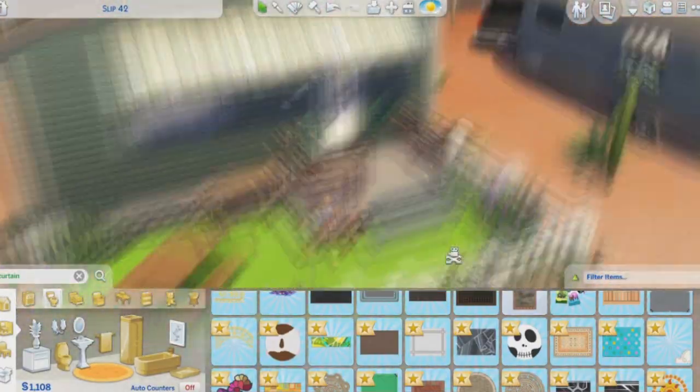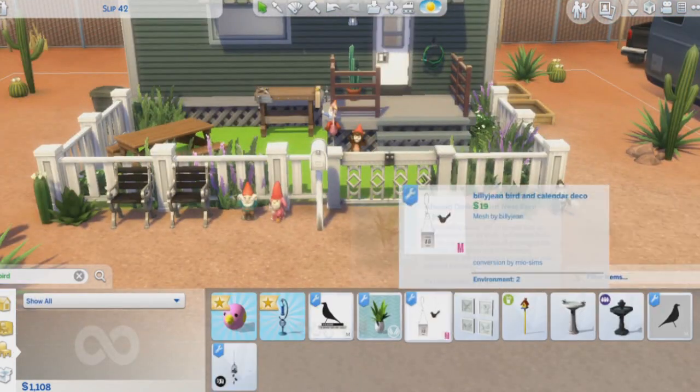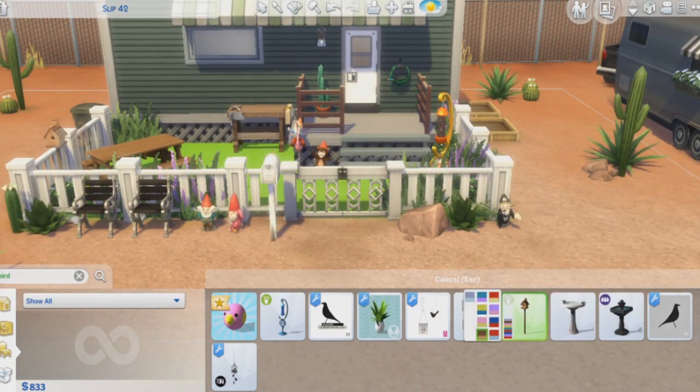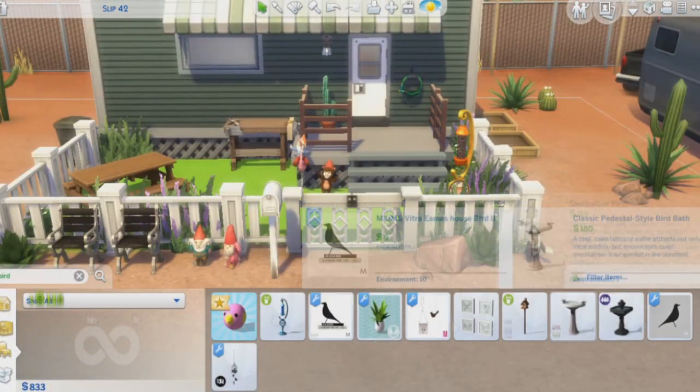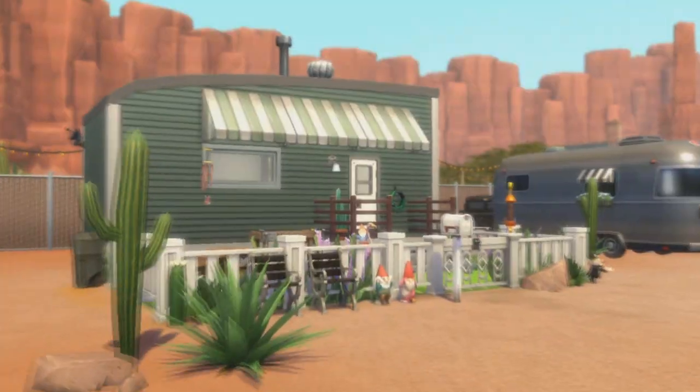Now to the outside — I really did not change much. I just wanted to add a few things, like this bird feeder that I thought is really cute. I don't even know what pack it comes with. Then I thought I'd put a birdhouse, but then I was like, forget it, we're gonna put some wind chimes. So I added some wind chimes, and yeah, that was it.